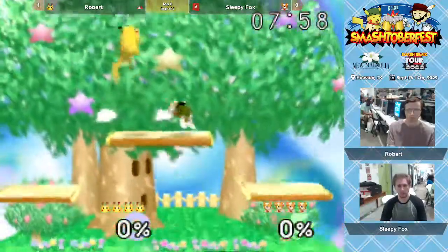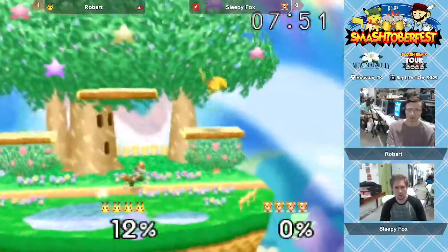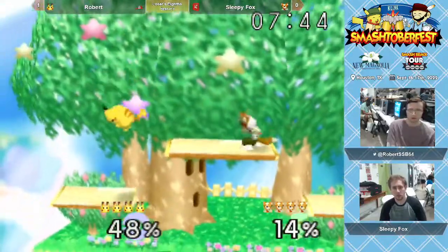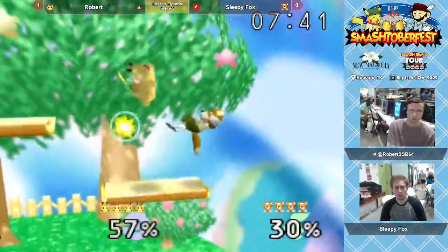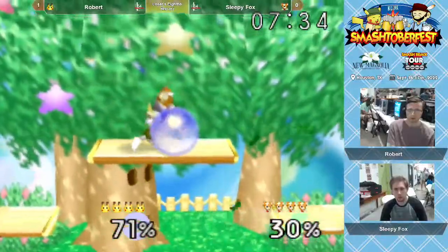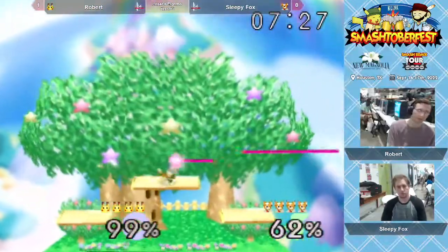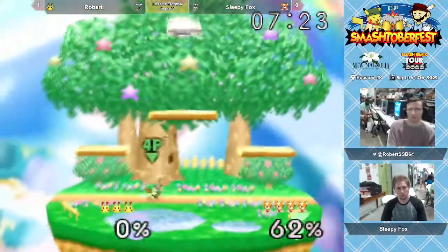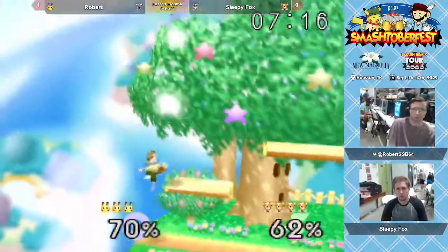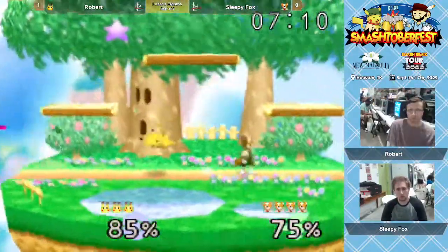LD was playing a little bit aggressive in game one — maybe he'll respect Robert a bit more this game, see if he can make a mix-up. Really, really smart by Robert there, but just misses a grab — that's gotta hurt. He actually pushed through Fox and missed that. LD looking solid this game. I don't think LD meant to fall off that side platform there — he could have continued for a few more damage points.